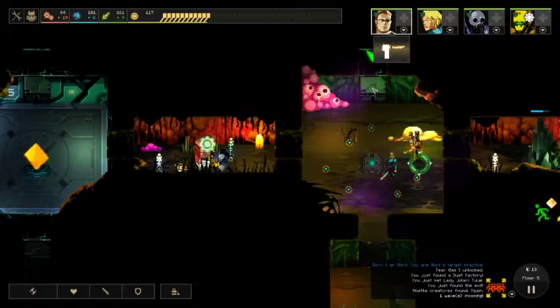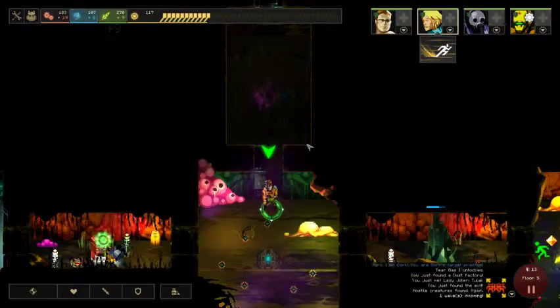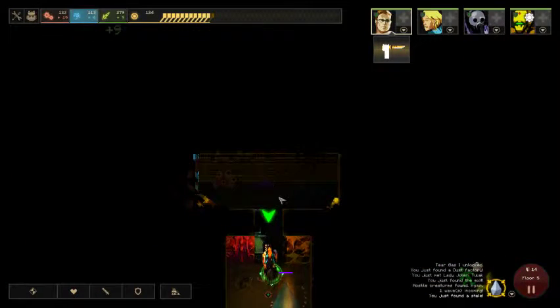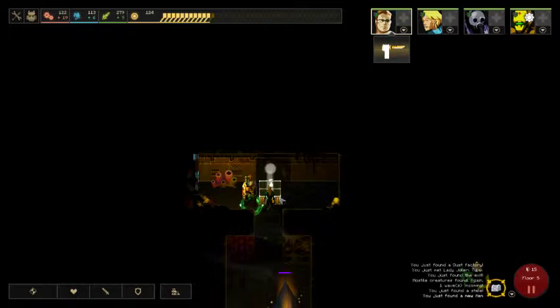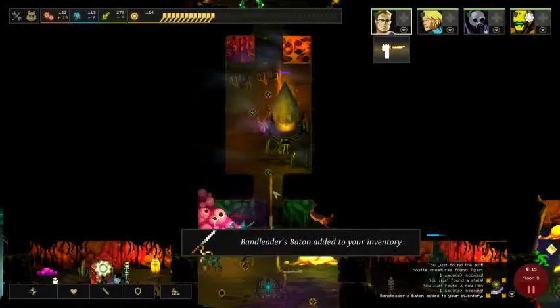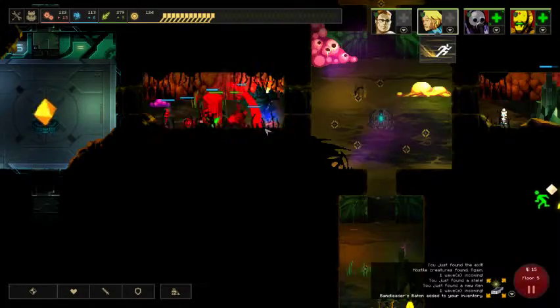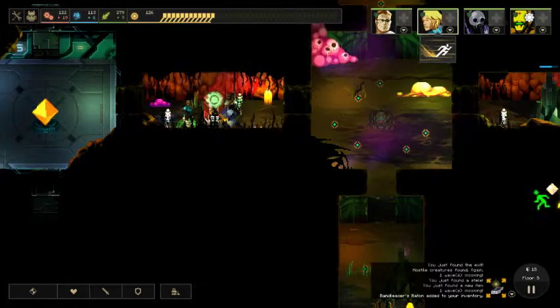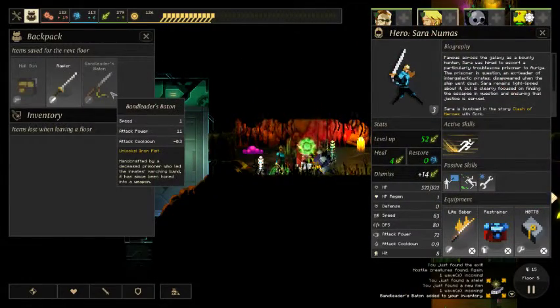So yeah, this one still needs to be opened. I don't like the looks of that. That's our speed one! We got our speed one again. This is the last door on the side. Chest! Awesome. Where did that come from? It came from this room — I guess they just come out of rooms where there's nothing. What did we get? Band Leader's Baton — unlocks Iron Fist. Handcrafted by a deceased prisoner who led the inmates' marching band. It has since been honed into a weapon.